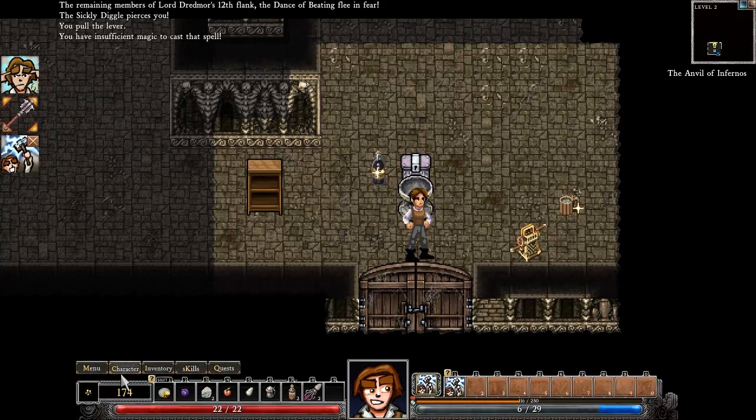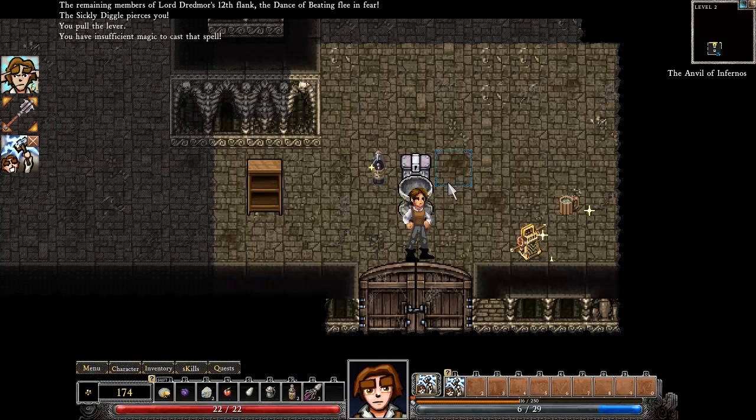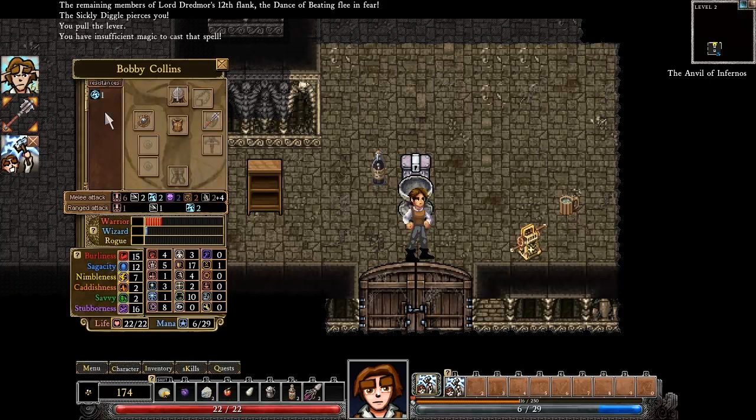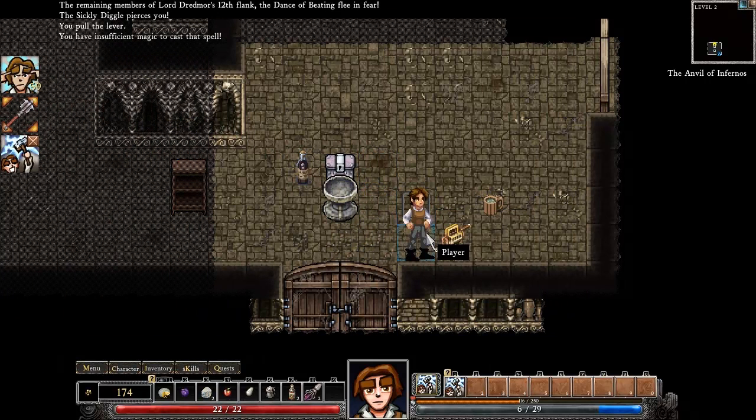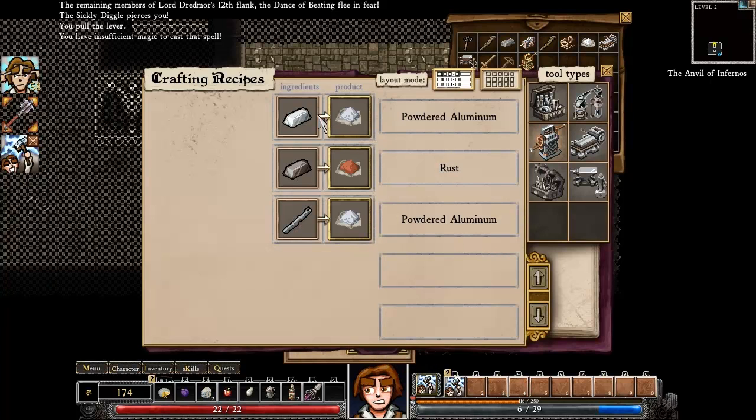What did the fountain give me? It gave me some kind of plus to sagacity — okay, great. So I'll increase my magical powers. Elven ingot grinder — I'll take that. Let's see what that does. I can grind ingots into powders, which will come in handy. I actually have an ingot — a zinc ingot.